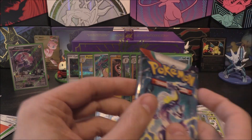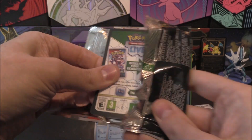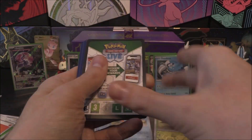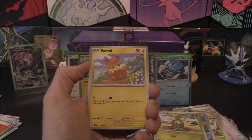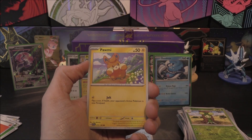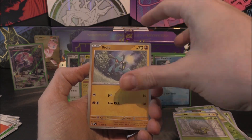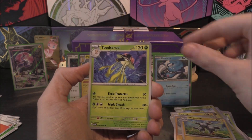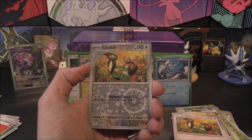One more pack here - an EX and an Illustration Rare so far. Can we end with anything? Let's have a little look. So we've got ourselves Palafin, Tarountula, Riolu, Magneton, Toadscool, Vitality Band, Cyclizar, and a Cyclizar Reverse.